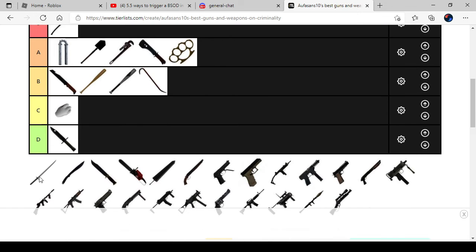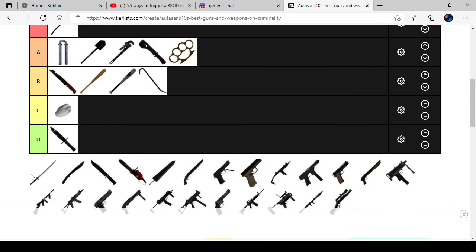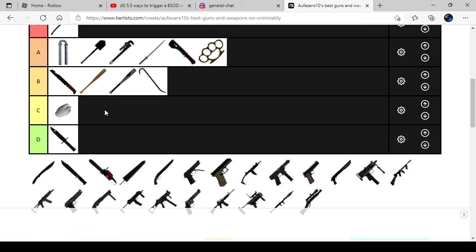Katana. The Katana is very good, but it's very hard to use because sometimes people can just dodge it away when you go for the third hit. It belongs in A because it's very good.